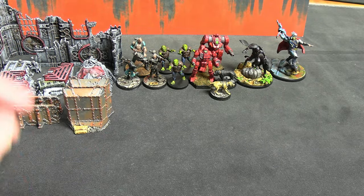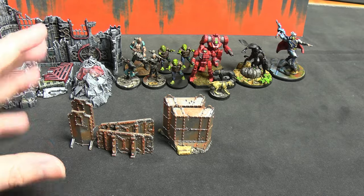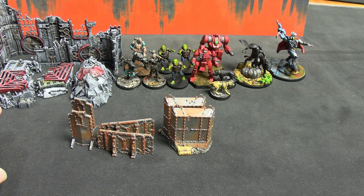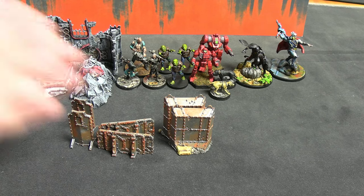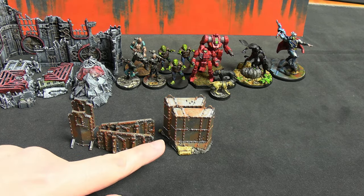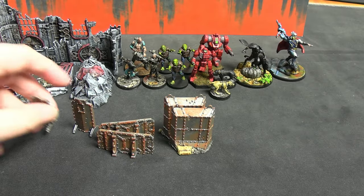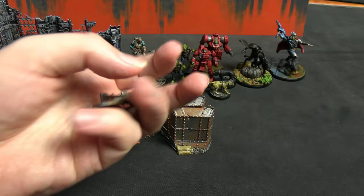From the new Kill Team Hive Storm box I have an assortment of the universal equipment — three different types of barriers. I'll talk about these real quick; I did some of the smaller pieces as a test run and I'm really happy with how it turned out. These are three different types: portable ones, deployable ones, and heavy ones. I spray painted all of them silver and then gave them a dry brushing of Dry Rust by Army Painter.